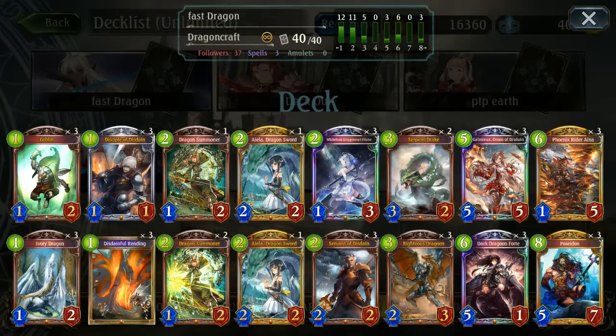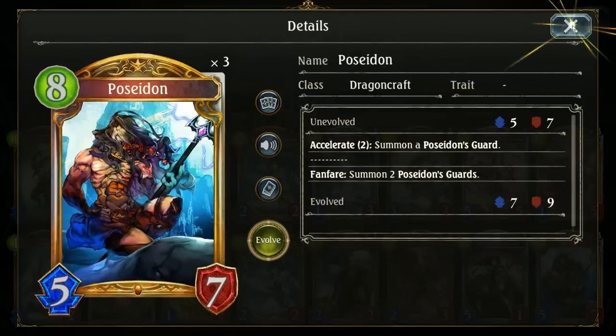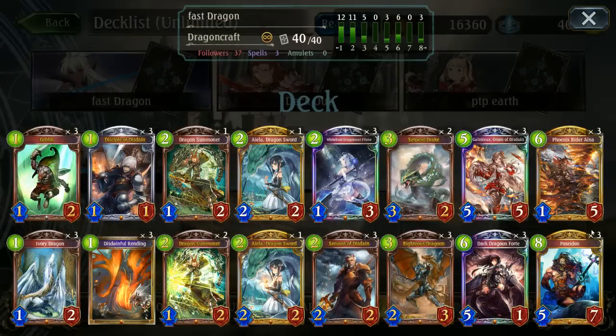Phoenix Rider and Dragoon are big lethal conditions — they do an amazing job of winning games. Poseidon can be used both early game and late game, which makes it a star card, especially when going into the late game against a more controller-oriented deck. You could potentially just go Poseidon into Phoenix over a two-turn period. So we're going to get right into it and check it out.